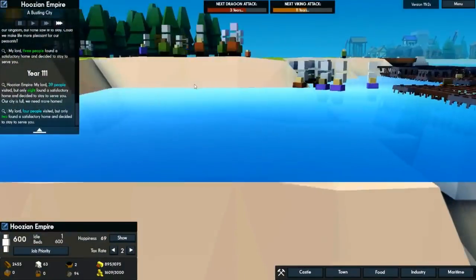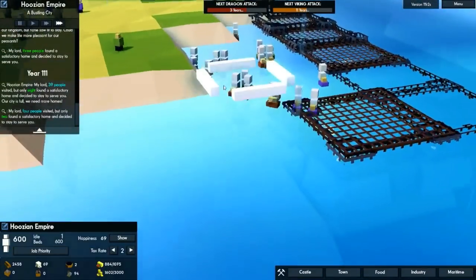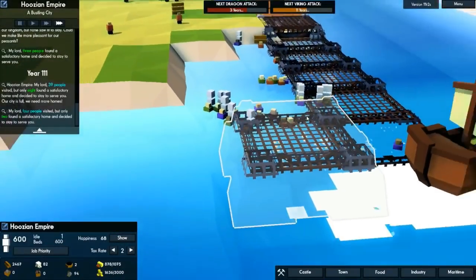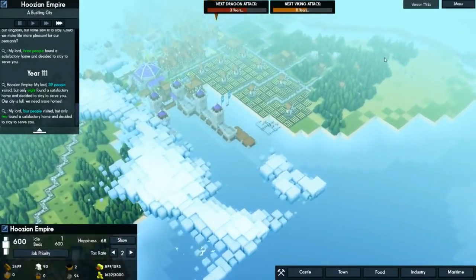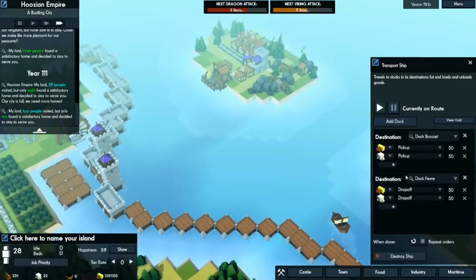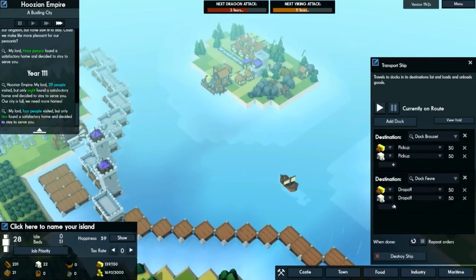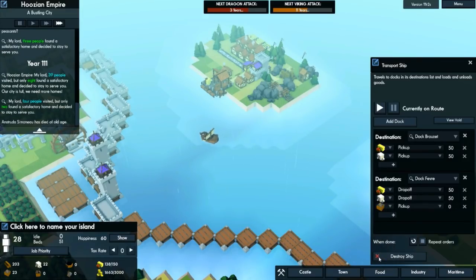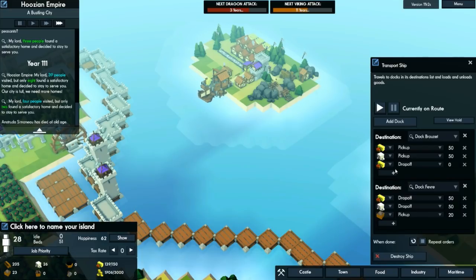I think you can put granaries on top of piers — let's try that out. Look at all the people, they're all swimming with stone on their heads — my god it's impressive. The boat ran those people over — you monster! Let's go ahead and put iron down as a pickup and a drop off now that we're starting to mine it on this little island. Let's pick up 20 and drop off 20.